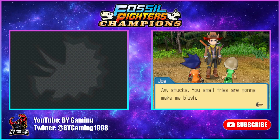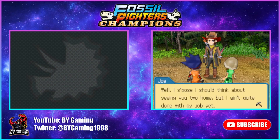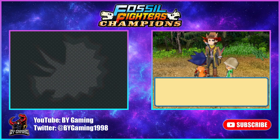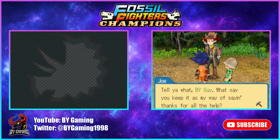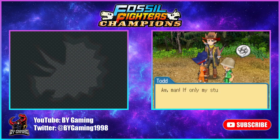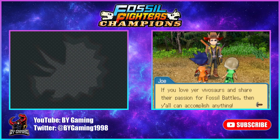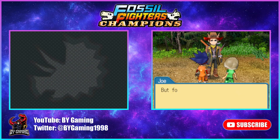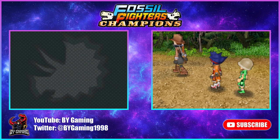Todd says: 'Our dream is to become great fossil fighters just like you.' Joe responds: 'You small fries are gonna make me blush. But y'all oughta aim a little higher — don't try to be as good as me, try to be better.' Joe then nearly forgets the dino medal he loaned BY Guy, and offers it as a gift: 'What do you say you keep it as my way of saying thanks for all the help?' Joe then says his goodbyes: 'Adios!'